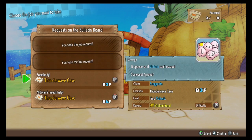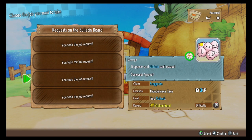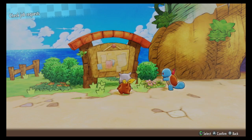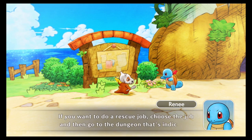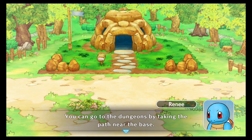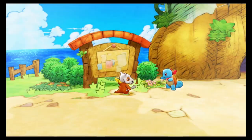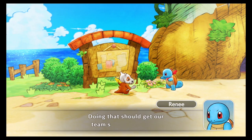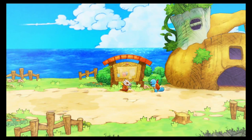Okay, we got Tiny Woods and Thunder Wave Cave. We're gonna go to Thunder Wave because that's where all the jobs are - two, three, and four. If you want to do a rescue job, choose the job then go to the dungeon that's indicated. You can go to the dungeons by taking the path near the base. While we're starting out we should handle the jobs posted here. Doing that should get our team some recognition and pull in job offers to our mailbox soon.